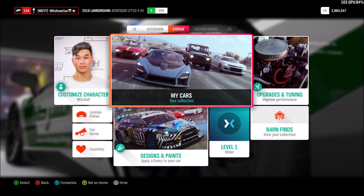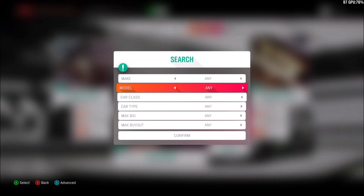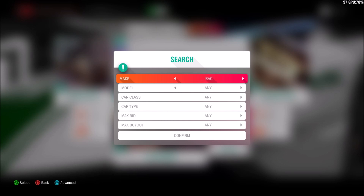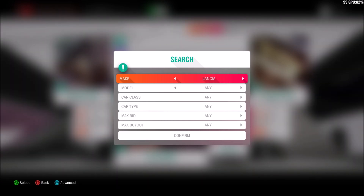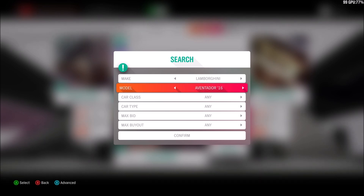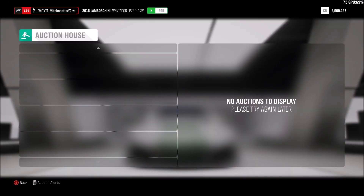And if I also go to the auction house — if I make my way to the auction house, you'll probably see that if I go into Lamborghini Aventador — and by the way, it's a 2016 model, so if you're trying to look for it in the auction house, it'll be listed under Aventador 16 — and as you can see, there are in fact none here.